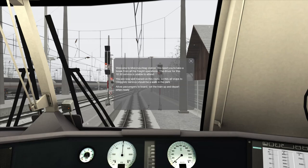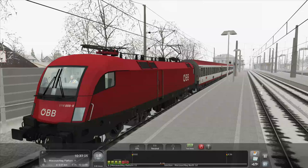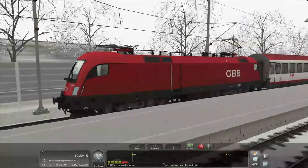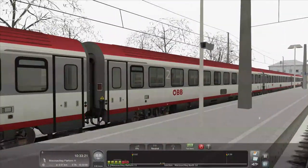And we're finally in the cab. Welcome to Mürzzuschlag Station. We need to take a break from all the freight operations — the driver for this 10:30 service is unable to attend. You are now well trained on this route, which technically I'm not, because I've only done one previous scenario. All stops to Gloggnitz service should be a walk in the park. Let's look at this train. This is the Class 1116, in the ÖBB livery, which I believe is the Austrian state-owned train operating company. We have four really nice looking passenger carriages.